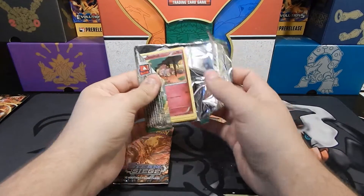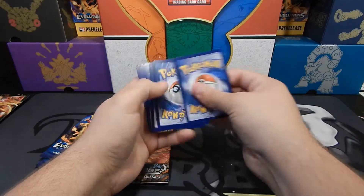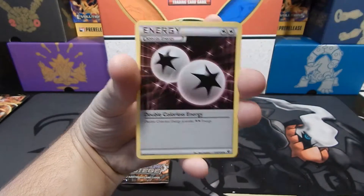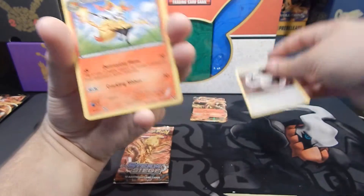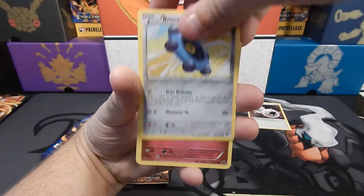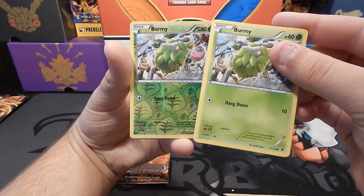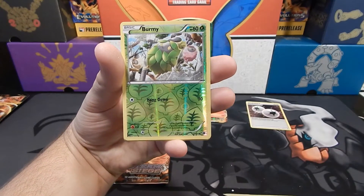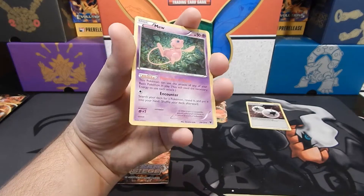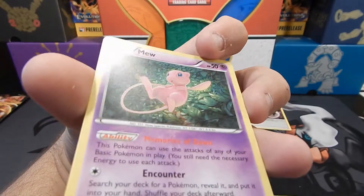That just popped open very interestingly. There's three to the front. A Wormadam. Ooh, a Double Colorless — yes, I love these, those are so useful. Raisin, Snubbull, Seel, Bronzor, Cottonee, Fermi. Look at that — that is amazing. OP Fates Collide pack right here. And the... oh, a Holo Mew! Nice. Some nice looking holo on that card.